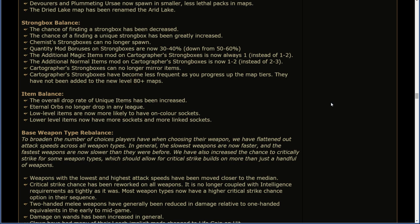The overall drop rate of unique items has been increased. Eternal orbs no longer drop in any league. Low level items are now more likely to have on-color sockets. Lower level items now have more sockets and more linked sockets.